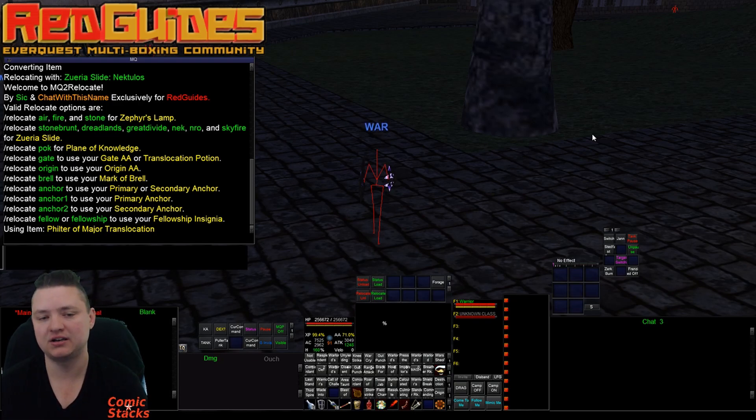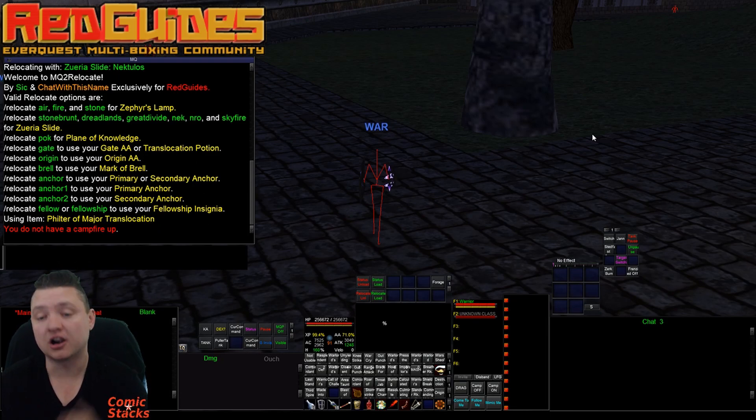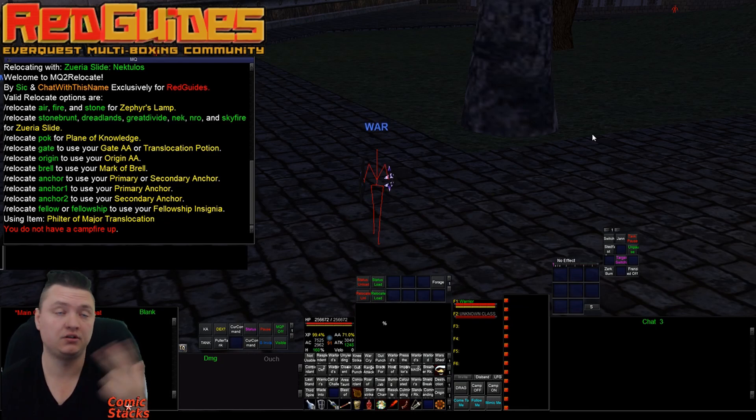I have relocate anchor for primary or secondary anchor. If primary is down it'll check your secondary, or you can specify with anchor one or anchor two. We also have relocate fellow for fellowship, and if you do that it has a couple of cool checks — it'll check to make sure you have the insignia and that you have a campfire.